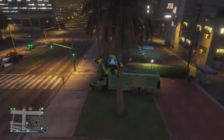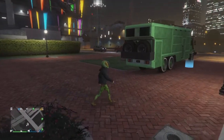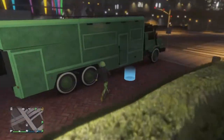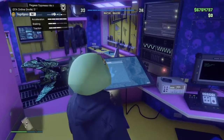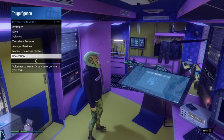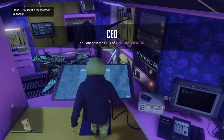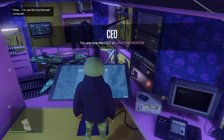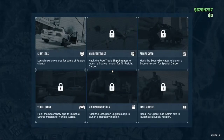From here, all you want to do is go into the Terrorbyte. Make sure that you're in an invite-only session — it's just easier that way — but you don't really need any other requirements. You do have to register as a CEO or MC, so I'm just going to do the CEO one. Then you're going to go up to this blue screen, hit right on the d-pad to go into it.